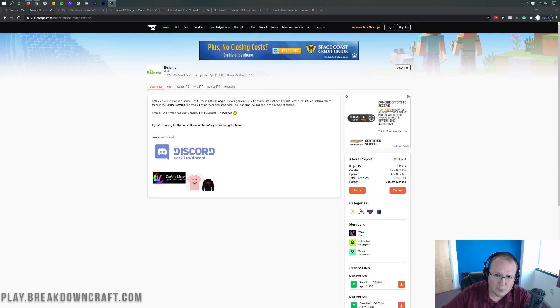There's actually an almost recipe book that is added in through Botania called the Lexica Botania, and we'll be showing you how to get that in-game today. It's really cool, and it's one of the coolest magic mods out there in my opinion — specifically one of the coolest magic mods that revolves around farming.